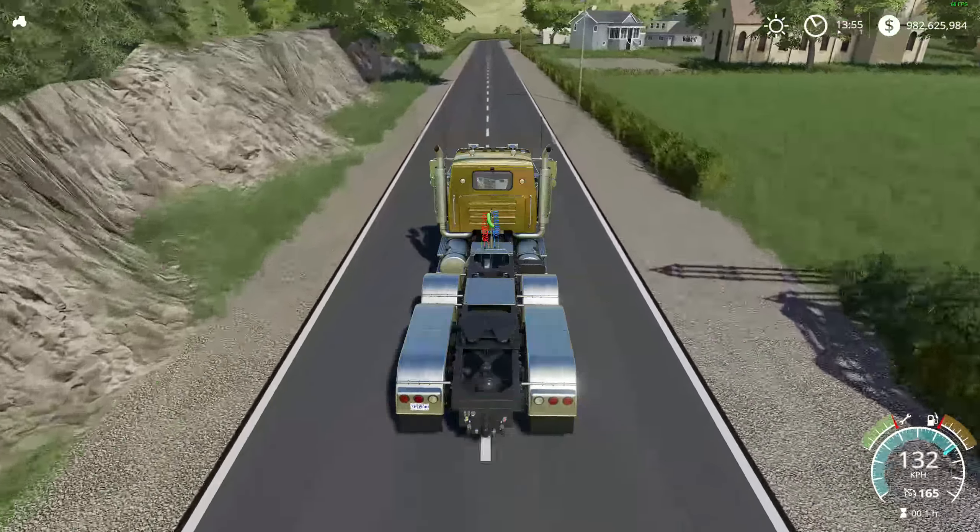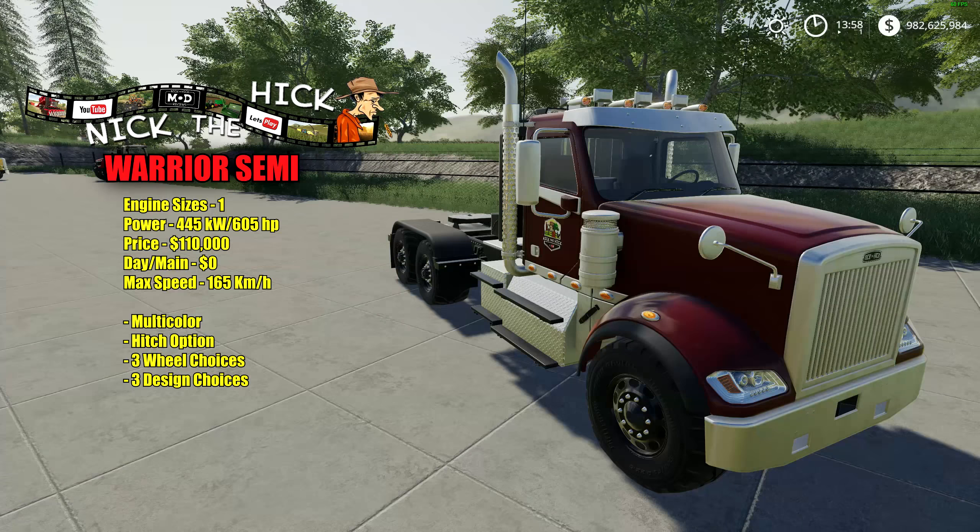Next up we have the modded version of the Warrior. There's only one engine size for this — same as the Hulk: 445 kilowatts and 605 horsepower, very powerful. Price in the shop is $110,000 with a $0 a day maintenance fee. It has a max speed of 165 km/h, same as the other one. This is multicolor as well, with the hitch option in the shop, three tire choices, and three different design choices.